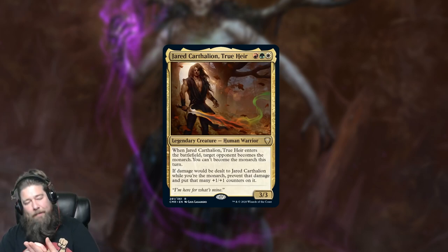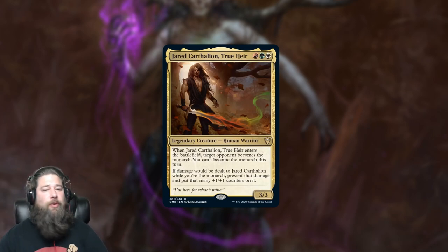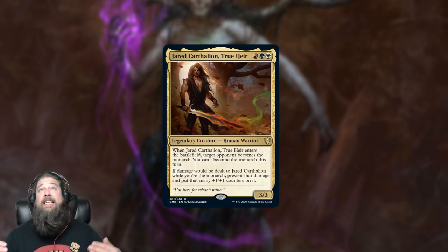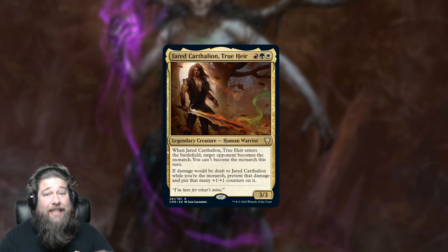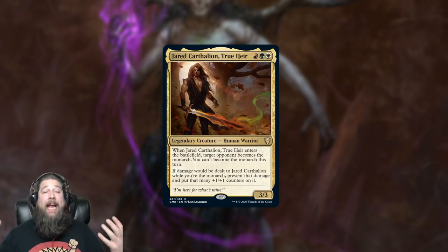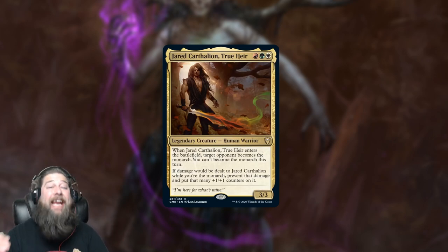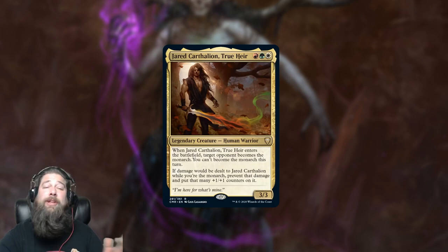Monarchy Tribal, self-damage, Stormwild Capridor, Vigor Tribal, and other shenanigans — really sweet new Legend. The hard part about this set for me is not finding Legends to build around, it's narrowing down the list to a level I can function with. There are 20 new Legends I want to build a deck around, and Jared is now officially on that list and fairly high up. It's just a really sweet build-around Commander.